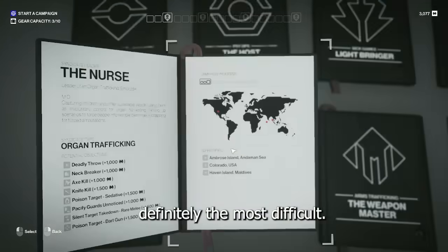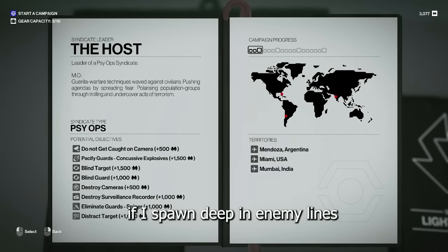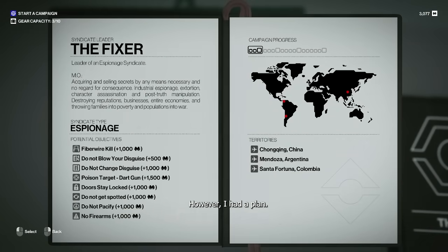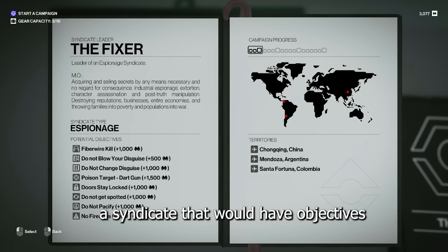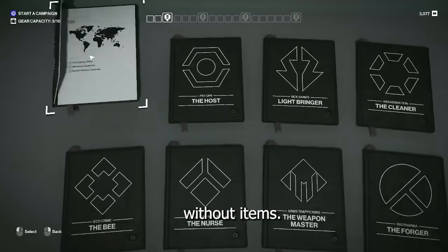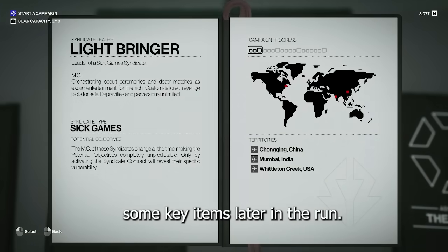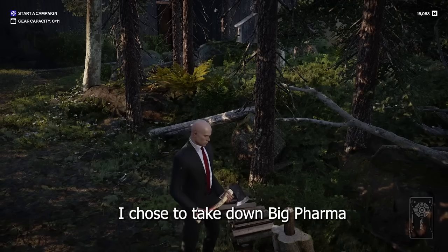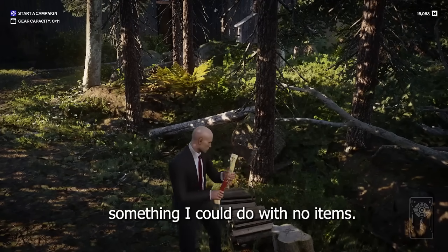The beginning of the run was definitely the most difficult. I would have to take down my targets with literally nothing. If I spawned deep in enemy lines with nothing to help me escape, I could immediately lose the run. However, I had a plan — I ensured that I chose a syndicate that would have objectives possible to achieve without items. This would allow me to make money early to buy some key items later. I chose to take down Big Pharma, since many objectives included lack of witnesses or subduing guards, something I could do with no items.